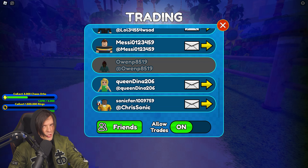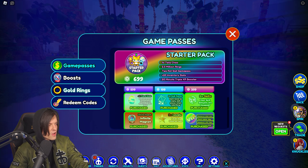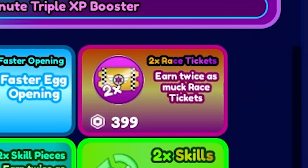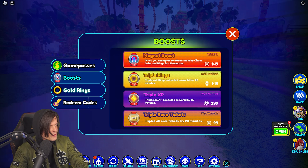You can actually trade items with people now. In the shop I've already got the old stuff I purchased, like the VIP thing and infinite magnet. There's 'earn twice as much', faster egg opening, triple eggs - I think some of these are old. You can get a starter pack here too, and boosts. I'm not sure when they added the triple race ticket thing.